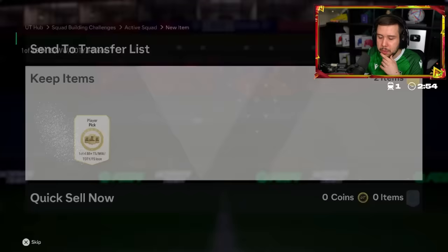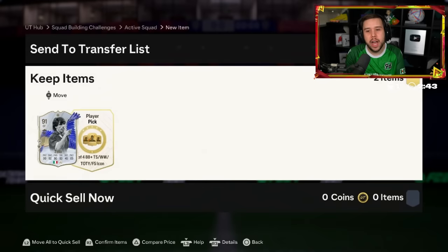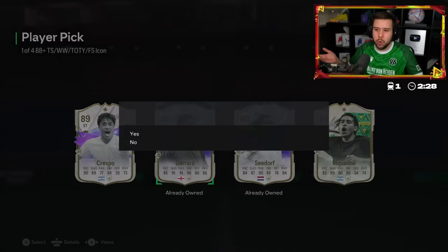We got both icon player picks from the SPC, so no Level 40 this time. First one — Team of the Year. Zola, Rivaldo. Two decent ones. He goes for Zola. Second one — maybe another Team of the Year. Gerrard, Seardoff, Raquelme. Maybe not. I'd probably go for Gerrard again, but if you don't want dupes then Crespo or Raquelme. He goes for Gerrard.